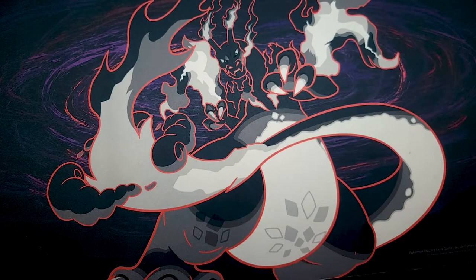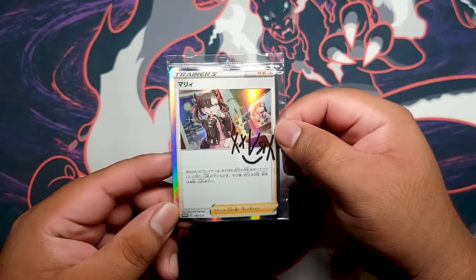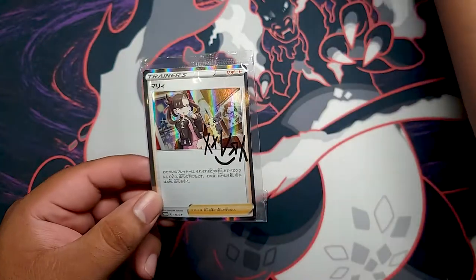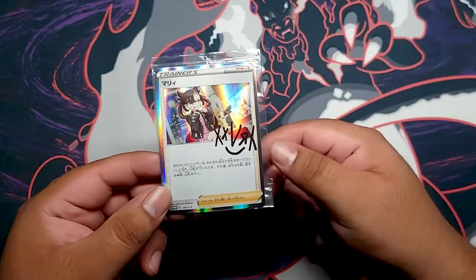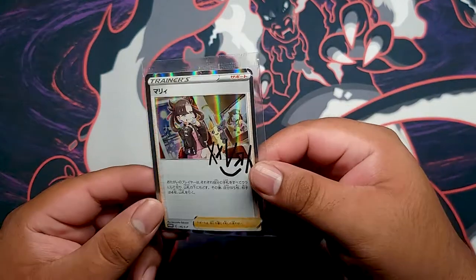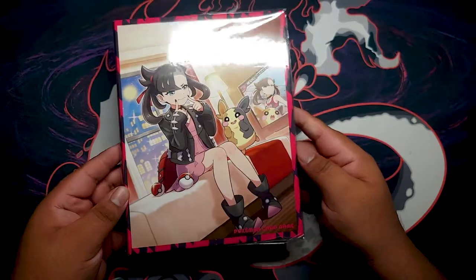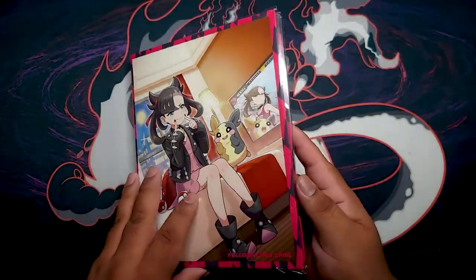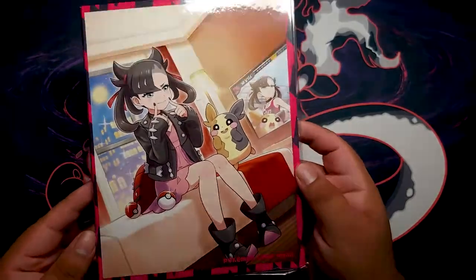But that's not it. We also got the Japanese Marnie promo that we're going to be opening up here, but in the English version. The Japanese one does come with a nice folder. Inside the folder, you can put your cards, but honestly I'm just keeping it for the looks.